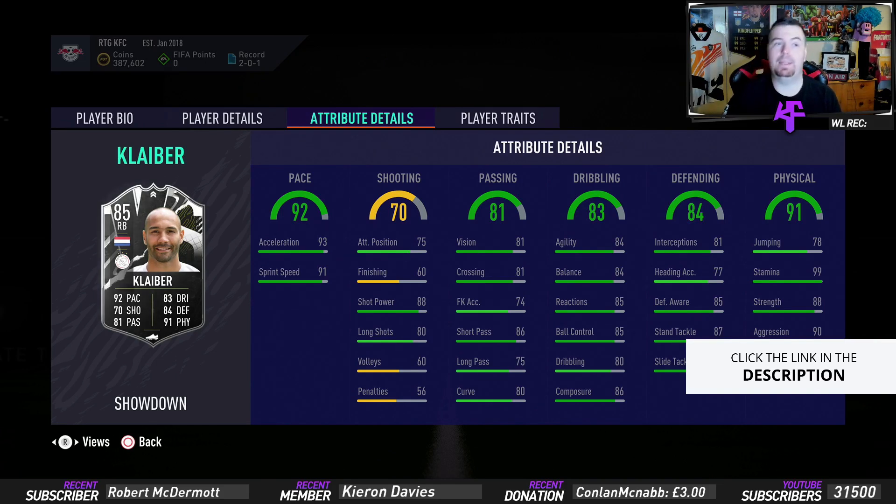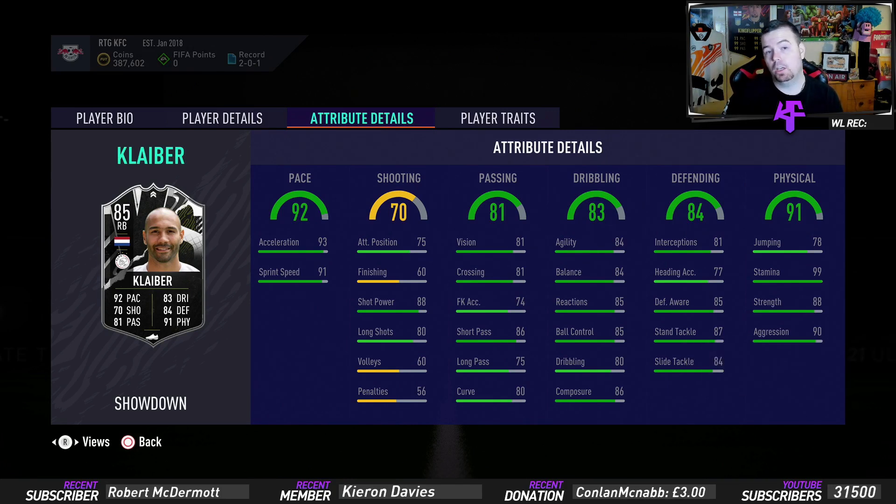Ajax vs PSV — that's a big game. We know what that game's like in the Era Diversity — it's the biggest game. What are your predictions, guys? Let me know in the comments below. And what do you think — 66k for this card? It's an absolute bargain, an absolute bargain for a right back.